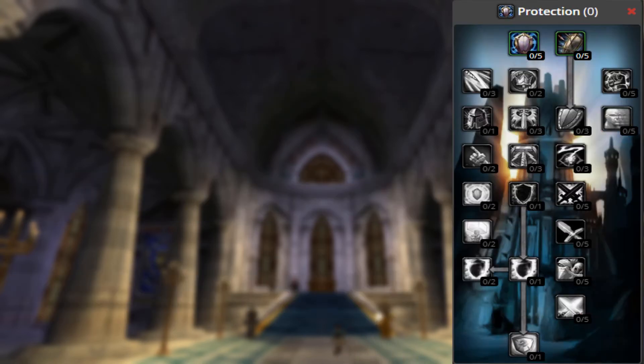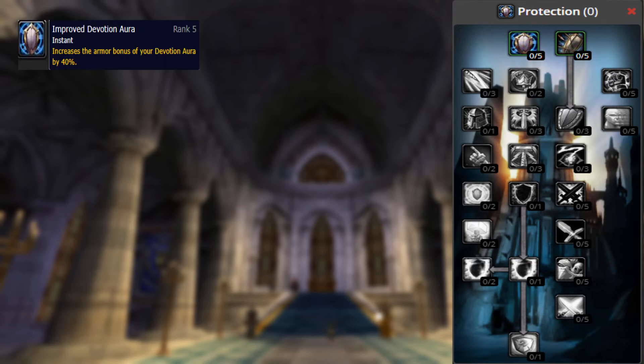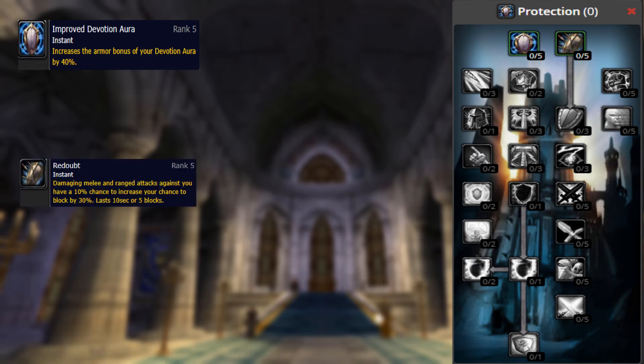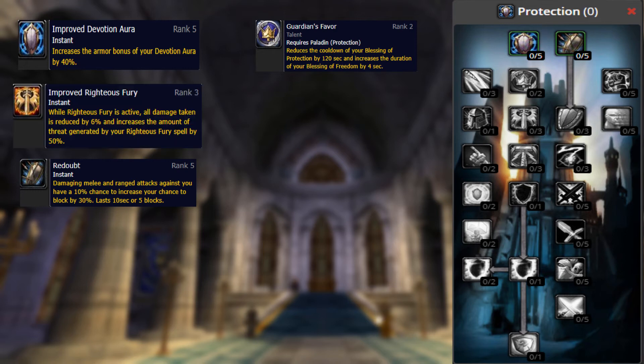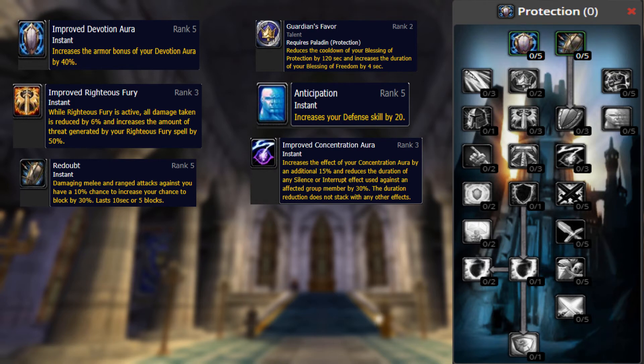On to our Massive AoE Tanks — we have Improved Devotion Aura, with the armor bonus buffed from 25% to 40% at 5 points in TBC. Redoubt changed from critical strikes on you giving a 30% increased block chance, to any melee or ranged attacks against you having a 10% chance to proc the same 30% block chance increase. Guardian's Favor duration increase for Blessing of Freedom reduced to 4 seconds, down from 6 seconds. Improved Righteous Fury now adds a 6% reduction to all damage taken while Righteous Fury is active. Anticipation's defense skill given by this talent changed from 10 to 20. Improved Concentration Aura changed from a 15% chance to resist silence or interrupts to a 30% reduction in the duration of silence and interrupt effects.